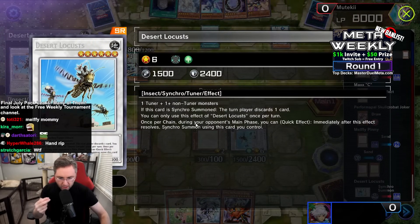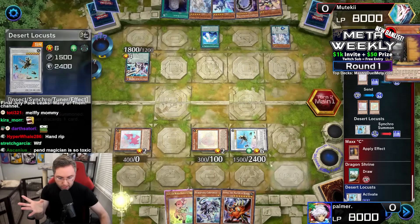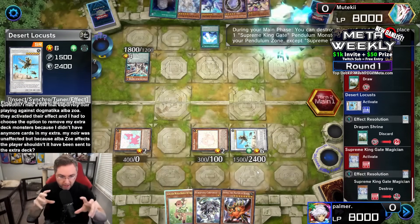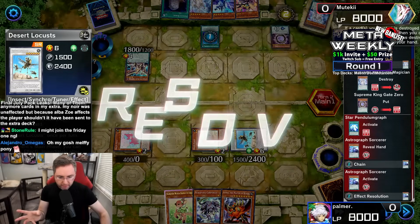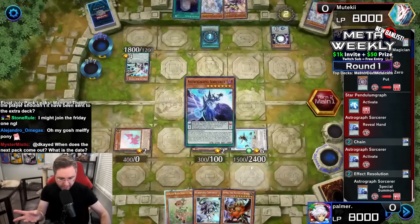The Desert Locust states that on summon, your opponent has to discard one card, but they get to choose what they're discarding. It also has another effect — synchro during the opponent's turn, again, under Max C. So when are we using that effect? Further Max C drawing. They drew one for Max C but then had to discard off of it. That's a pretty good trade.